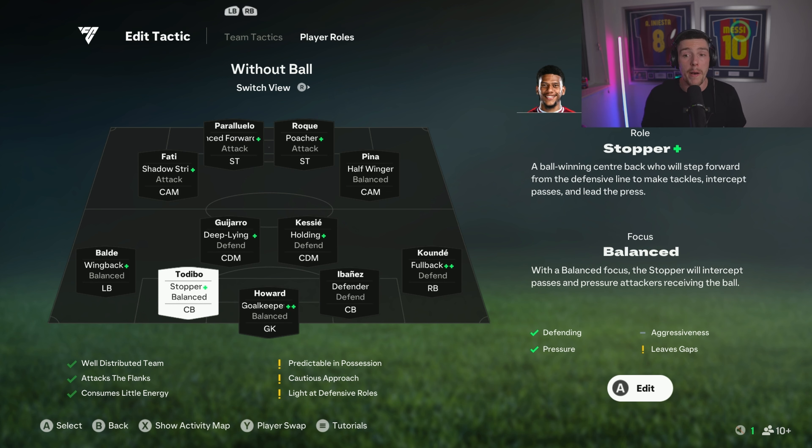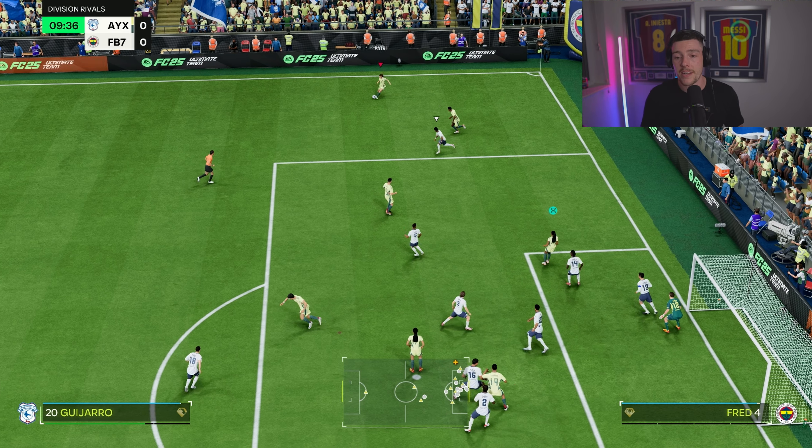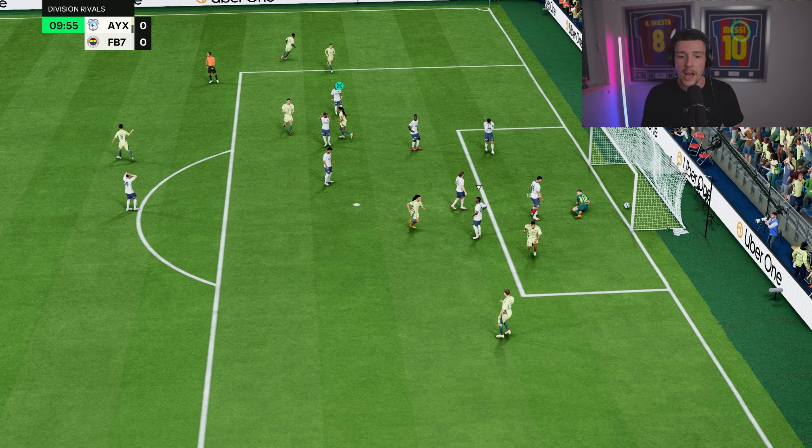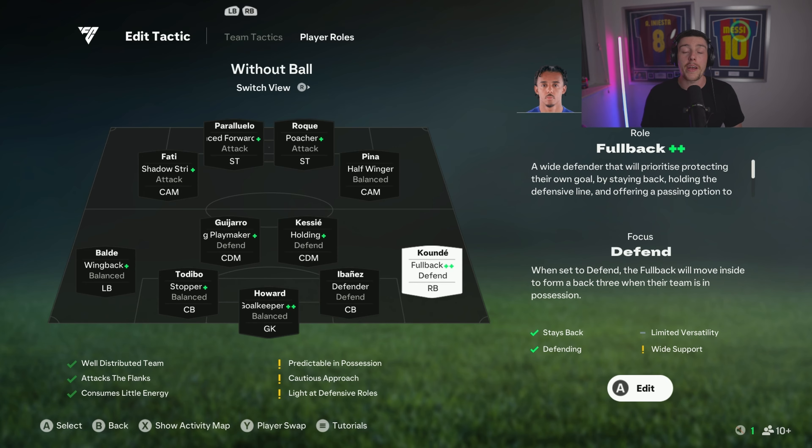The other center back is a stopper. There are plenty of center backs with stopper plus, and probably a few with stopper plus-plus. Ebo is one a lot of you are using — stopper in this position is nice for him. You can't change the focus on this one, so just leave it on balanced.